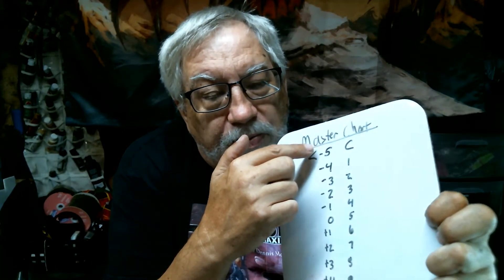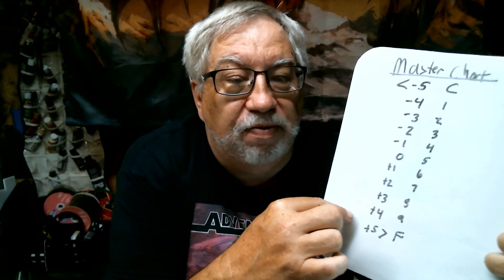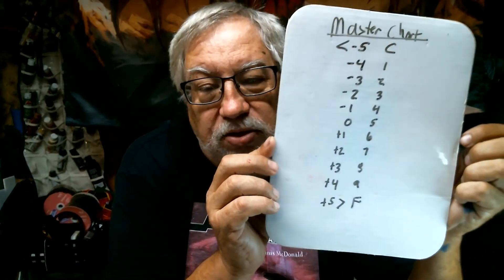It's pretty simple and pretty straightforward. After a while you won't even need the master chart — you can figure it all in your head. If your active rank is 10 and the difficulty level is 10, the ranks are equal, giving you a zero, which means five or less on a die ten to succeed. If your ranks go so negative that they reach minus five, you have to roll a critical to succeed. And if your rank goes so high over the difficulty level or resistance, at plus five or higher you have to roll a fumble to fail. That's the master chart — the key to everything and the heart of how simple Adventure Maximum is.